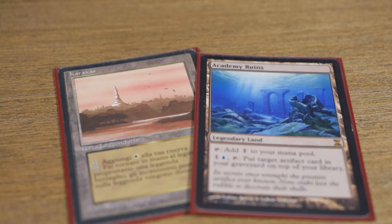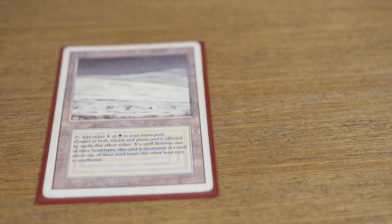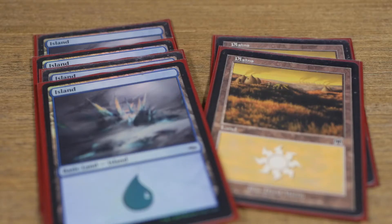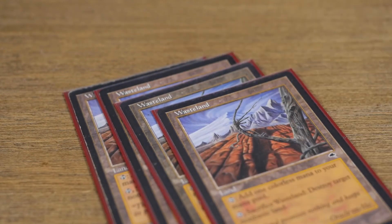Lastly, we have a pretty solid mana base that I'm actually really appreciating. When going with the Jeskai or Rasper route, too often we rely too heavily on dual lands, which are susceptible to an inopportune Blood Moon or Wasteland. Running six basics helps out a great deal, and it allows you to keep a tempo game going by playing four Wastelands.